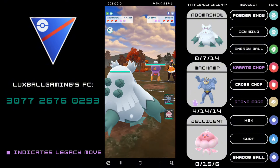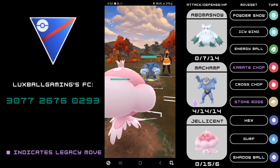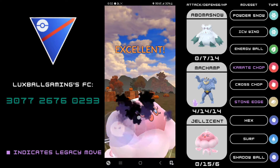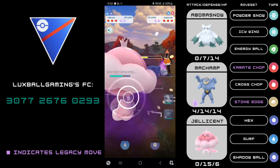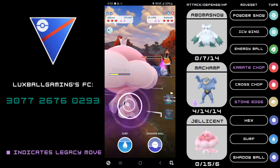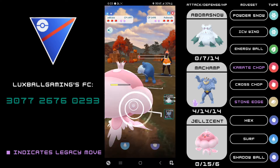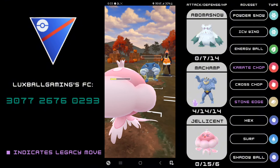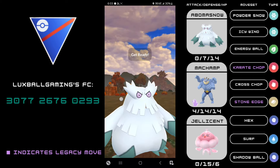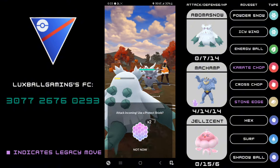Next game: Abomasnow into non-shadow Drifblim. Opponent switches into Poliwrath — a blast from the past — so we pivot to Jellicent. This matchup was very common last season where Jellicent was a great pick to destroy Poliwrath. They're going for Icy Winds and I do a fancy play where I undercharge — I want energy for the Drifblim in the back. Having this energy is going to be nice. I come back in with Abomasnow and their final Pokemon is Annihilape — another blast from the past.